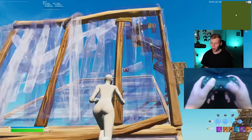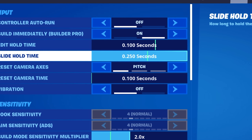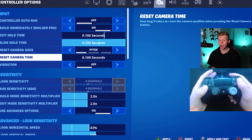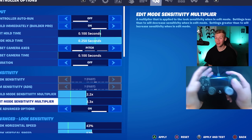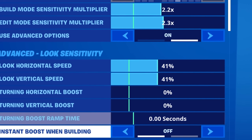For the first best controller aim settings, these are going to be from Slappin. Slappin starts out at a 0.25 slide hold time. His camera settings are the default pitch at 0.1. He has his look and ADS at 7. His build sense is actually 2.2, and edit sense is 2.3. On his look sense, both horizontal and vertical are the same 41% with no boost.